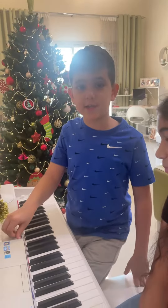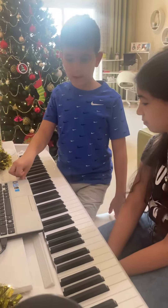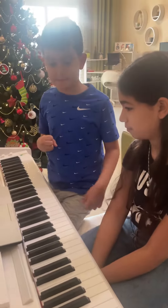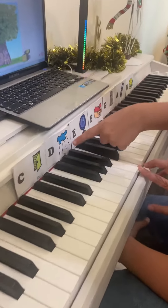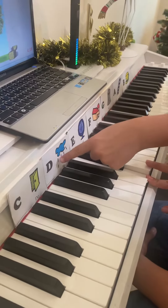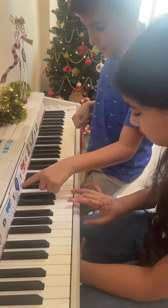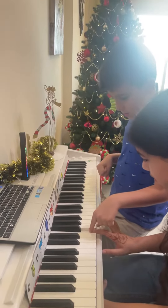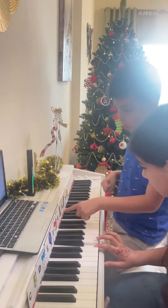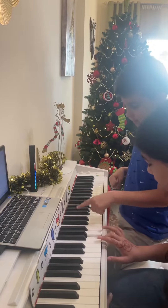Hello guys, I'm teaching my cousin solfège. We start with the note names: Do means door, Re means rain, Mi means mirror, Fa means foreign, Sol means salt.